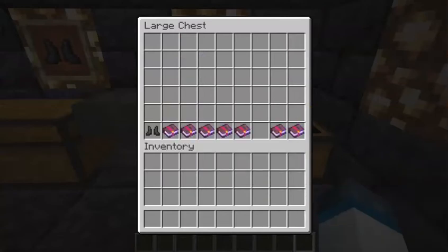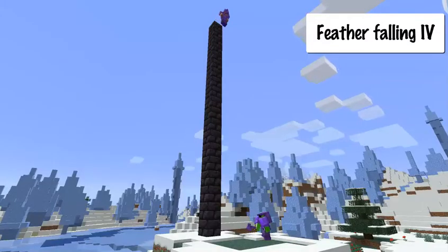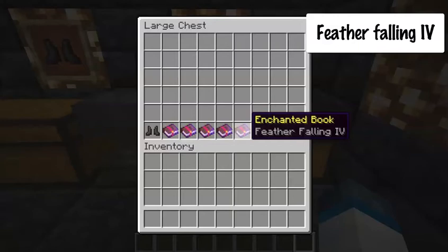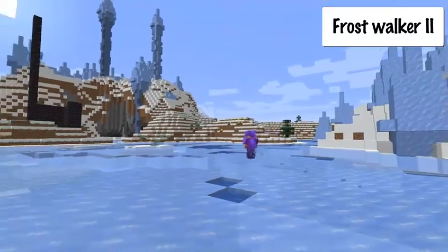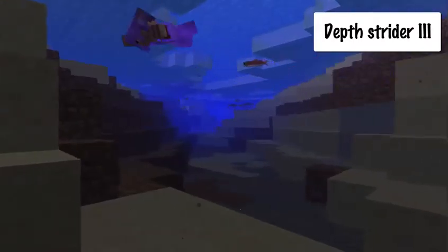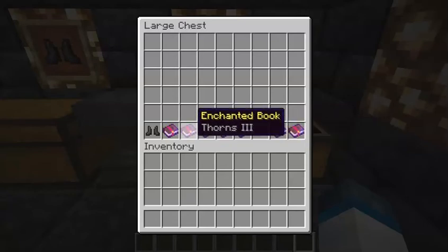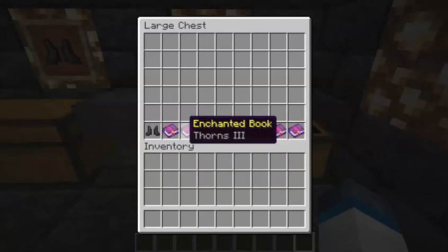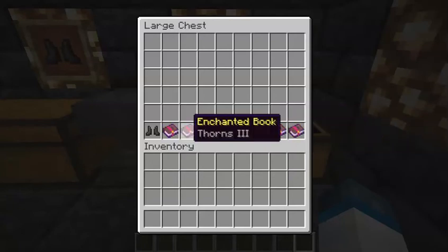Now let's talk about the boots. Again, we start with Unbreaking 3, Thorns 3, Protection IV, and Mending. Plus Feather Falling IV, which helps you when falling from a big height — and you can only get it on boots. Now, some people prefer to switch Thorns out with either Frostwalker 2, which allows you to walk on water, or Depth Strider 3, which makes you swim a lot faster. You can't have both, but you can swap one for Thorns 3. We're sticking with the best combination for PvP, but if you're playing more casually you can always swap in Frostwalker or Depth Strider.